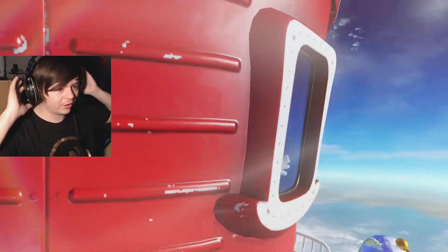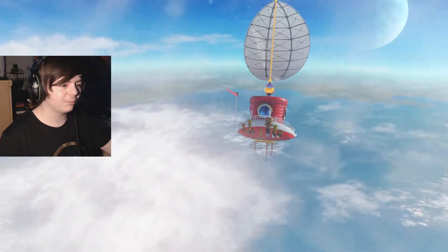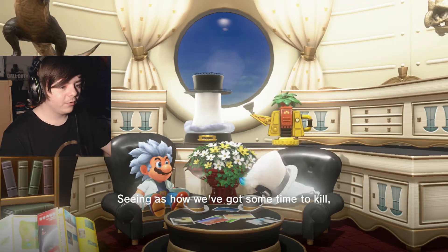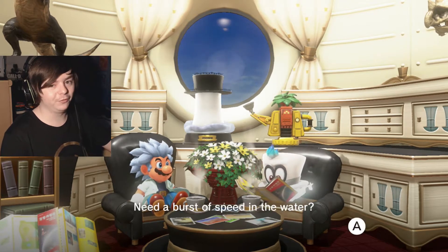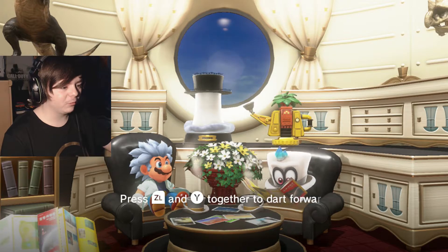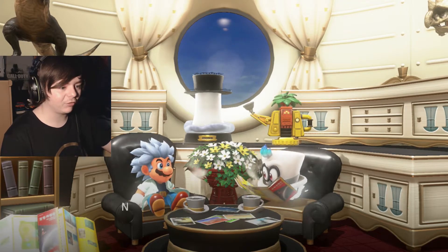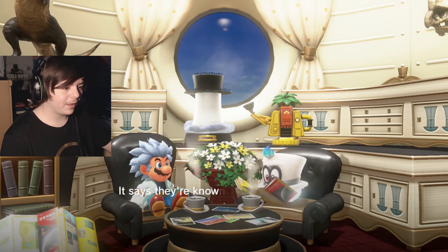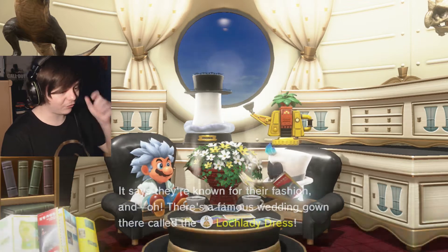I can't skip this one, so I guess I have to just listen to whatever Cappy has to say. Maybe there's some important shit going on. Cappy says: since we've got some time to kill, let's review some useful skills — the Quick Swim. Need a quick burst of speed in the water? Press ZL and Y to dart forward anytime you're in the water. Oh, I didn't know that actually. It says they're known for their fashion, and there's a famous wedding gown there called the Lock Lady Dress.